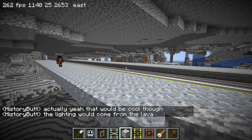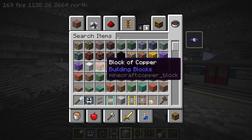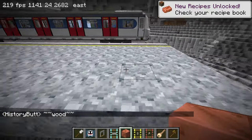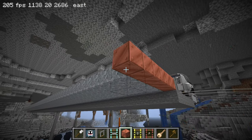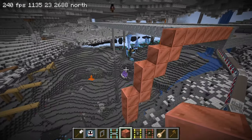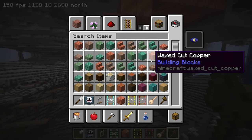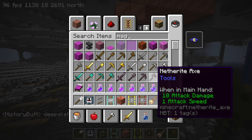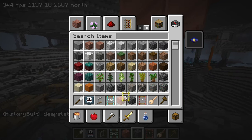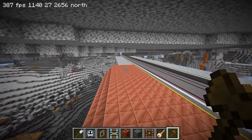History thinks the lava theme will be cool — the lighting would come from the lava. What base block should I use? Not ancient debris. Maybe wax copper? So like if I do a shape that goes down over the edge and kind of flows over — you know what I mean. Magma block would be painful. Okay, deep slate and magma might be a really good combination — let's try world edit to replace that.